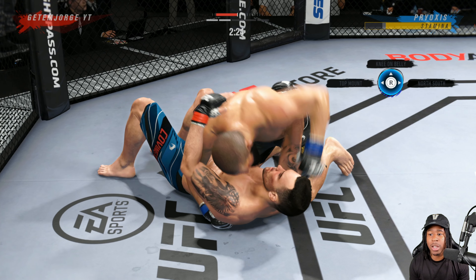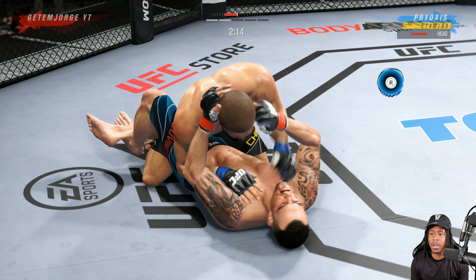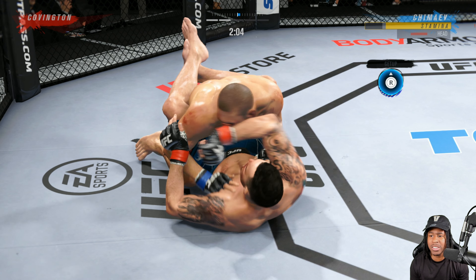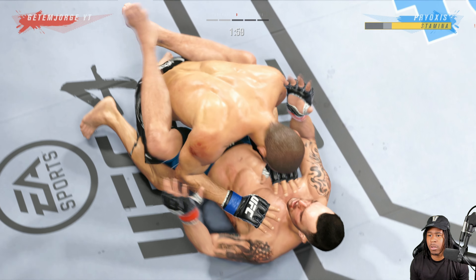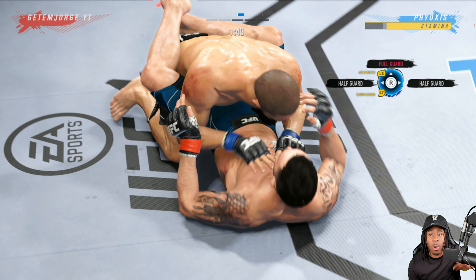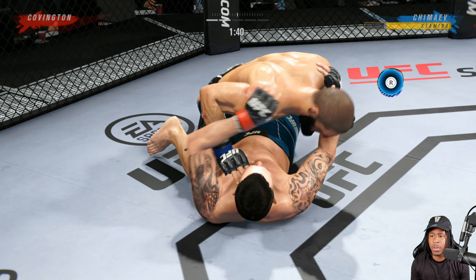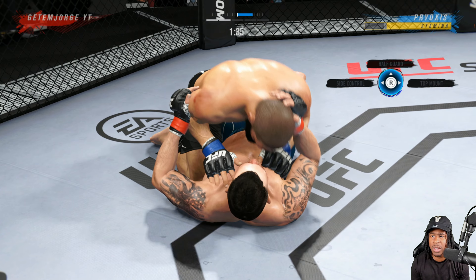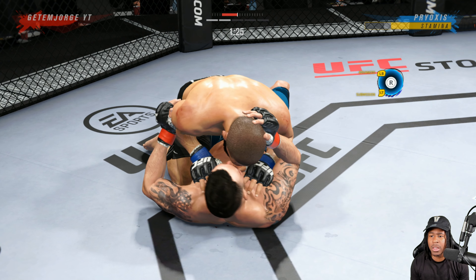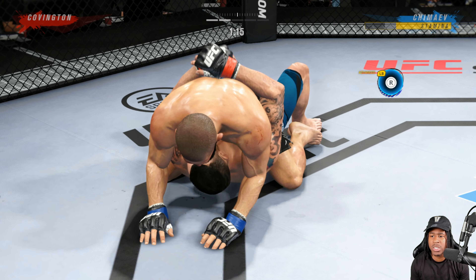He had full grapple advantage and didn't transition — he literally could have transitioned for free and didn't utilize it. Instead he postured up, landed one strike, and I reversed the position. I do a fake — he throws a hand on my head. Next time he does that I can posture straight up. We get full grapple advantage, fake arm triangle — he's biting on those fakes. We transition to top mount.